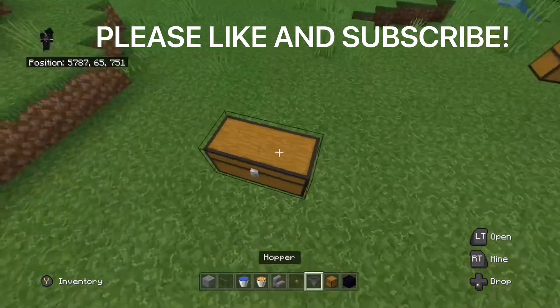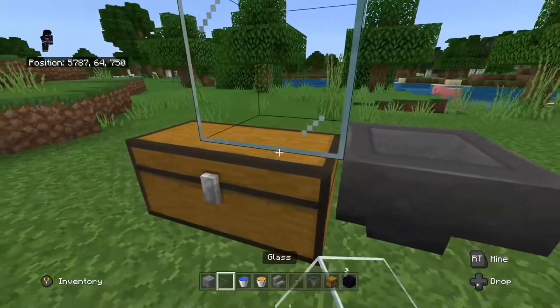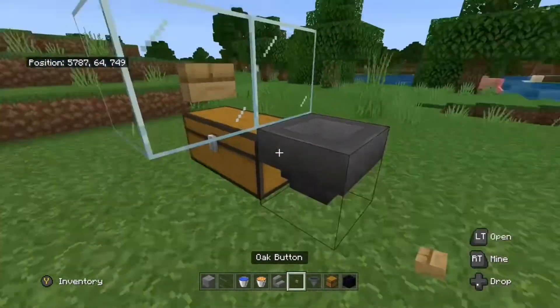The first thing you want to do is place your double chest like this, and then place a hopper going into it. Then take your glass and place 2 pieces here, and then place a button on that one.